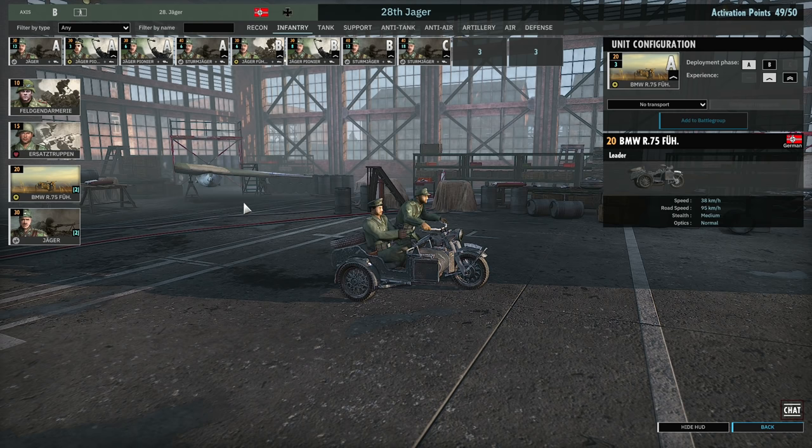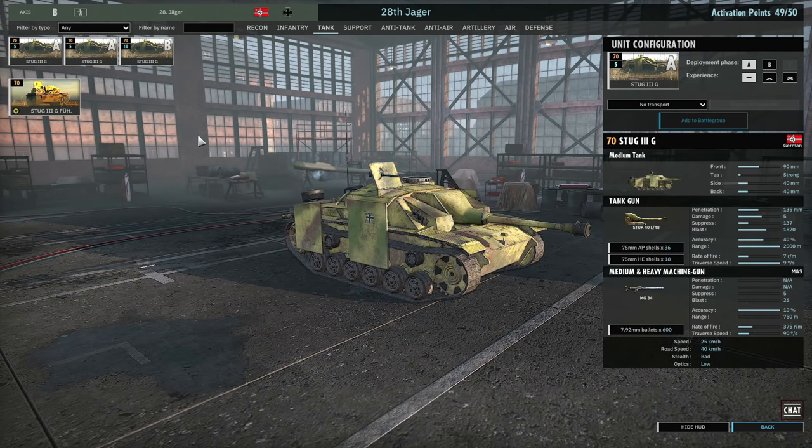The only other change I would potentially make is swapping out some of the Sturmjäger for more standard Jaeger squads. Next up we have the Tank tab of the 28th Jaeger — it's all about that Stug life. In Phase A I have two cards of the Stug 3G with no veterancy, giving me five on each card. Then in Phase B another card of the Stug 3Gs, maximising tank availability to accompany your infantry against T-34s in the early to mid game. There's also the Stug 3G Führer, but due to its low availability it's not really worth taking over another Stug 3G card.